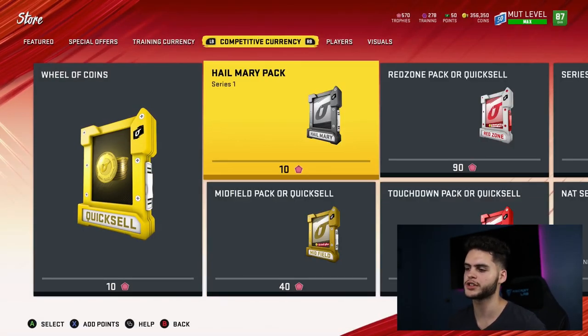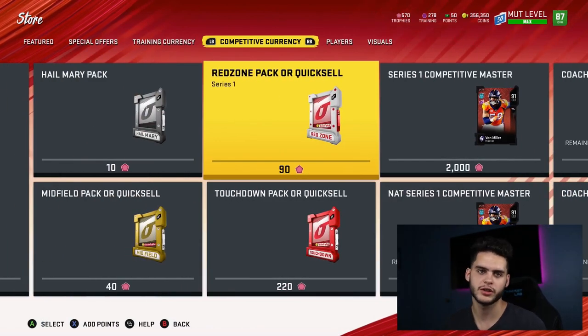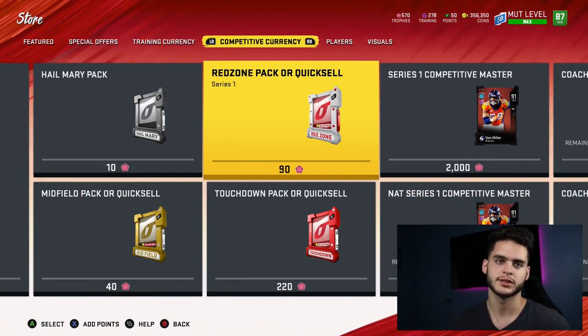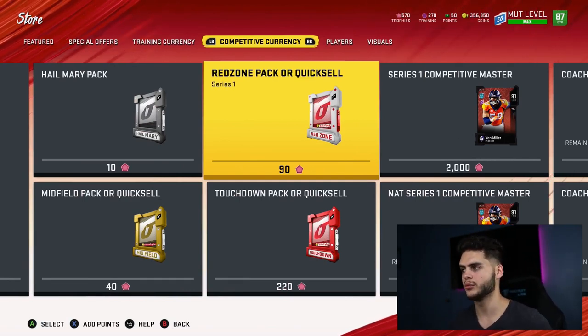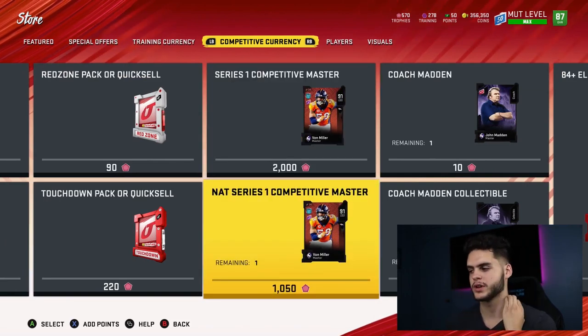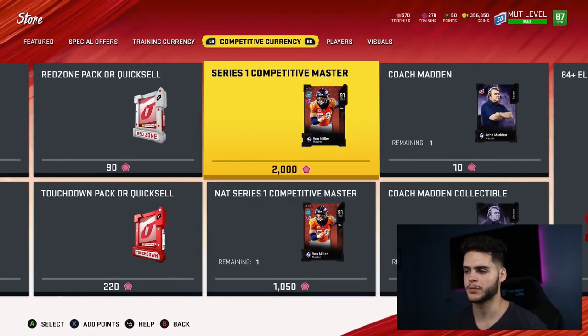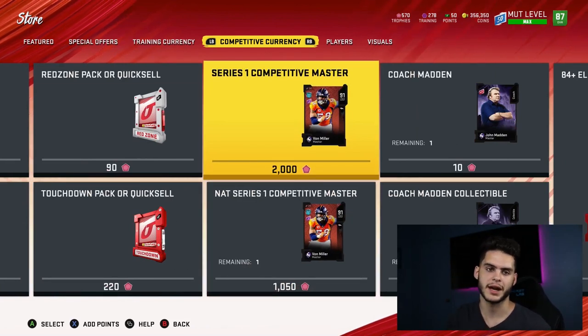I wouldn't touch the red zone touchdown packs personally. For my first choice with a thousand trophies, I'll be going straight to Von Miller. There are two ways to go about it — I'd rather take the NAT and use the collectible for 2k than buy him outright. The series one master Von Miller for 2k seems much more worth it as a NAT because by the time you'd want to sell the card, it could be Halloween and he might only be going for like 200k.